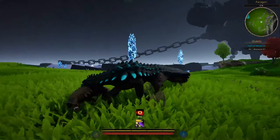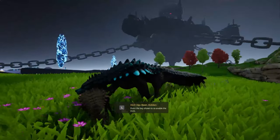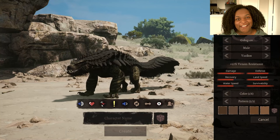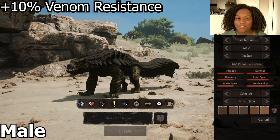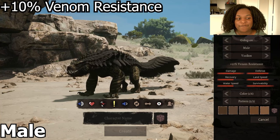This is the new Gologor, a new and improved apex predator from Ancient Monster Mods. This is the remodeled Gologor — let's go through the subspecies right quick. This is our default, which has plus 10 venom resistance.